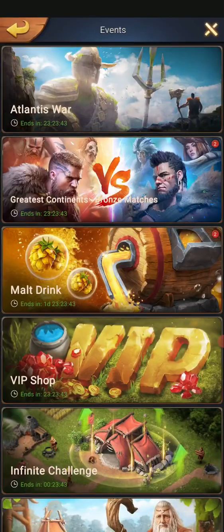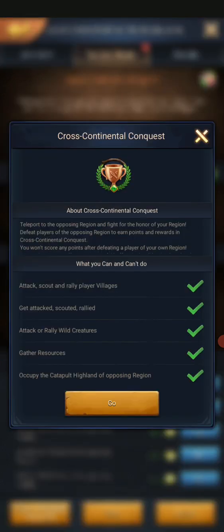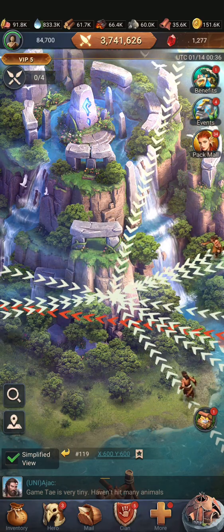We click the top of the second icon. You want to click Greatest Continents. See how we did that? Then you want to go all the way down to the bottom — bottom left, it says Cross Continent Conquest. Tap it. Then it says, do you have all this ready? You got all green checks? Set, go. Now we're on the other server.